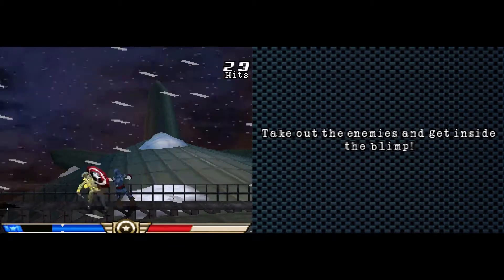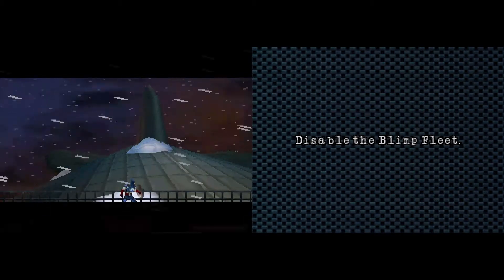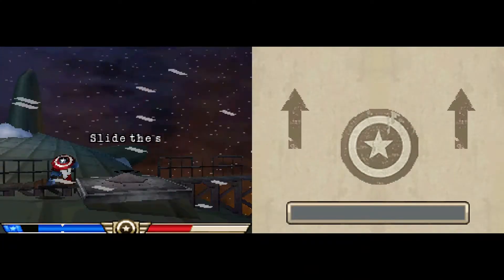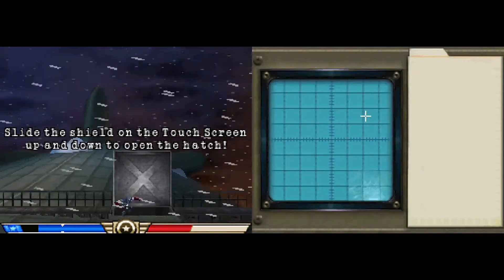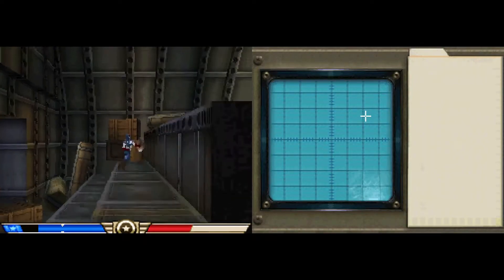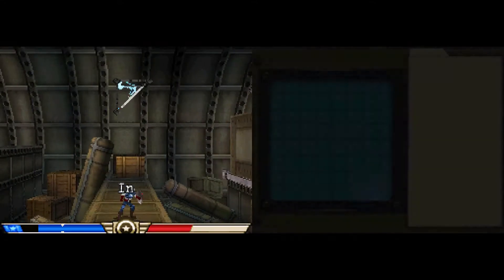Courageous. What's courageous about throwing vibranium at people? Oh, I completed the objective. That was good of me, wasn't it? I'm disabling an entire fleet of blimps. It seems a bit rough for a tutorial. Because it's a DS game, we have to do pointless force touch nonsense, which in this game translates to waggling on the screen a bit. There are some boxes, because Captain America's biggest enemy is, of course, some boxes.